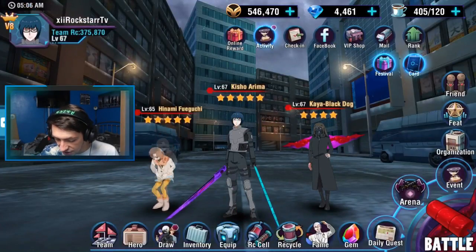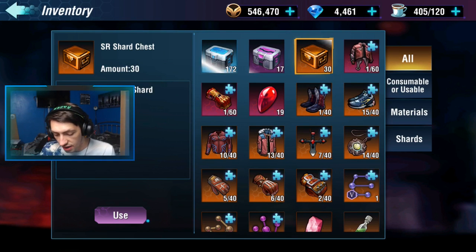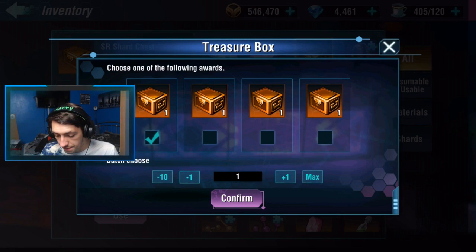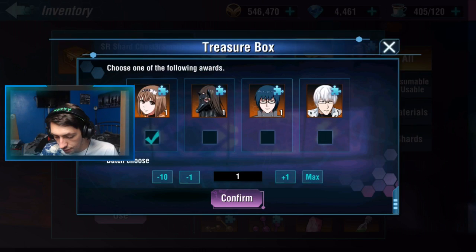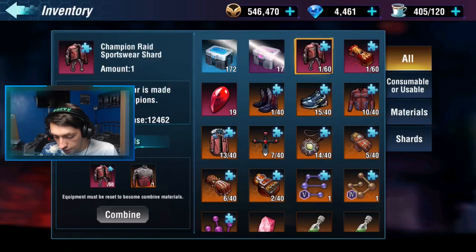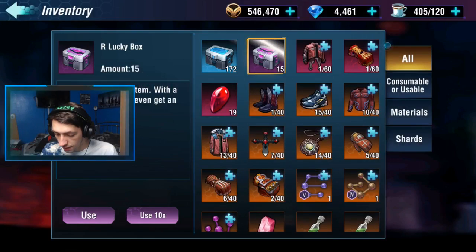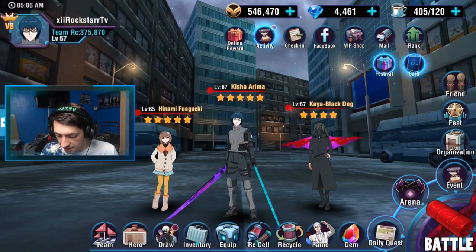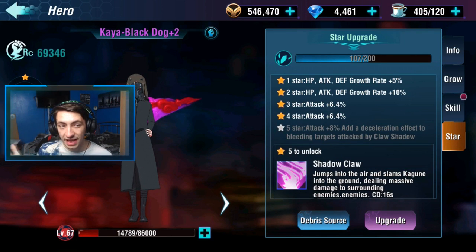Oh, and you get 10 SR chests every time — that's wild! Well, I know who I'm using these on. They're all going on Kaya Black Dog. There's nothing else in there that I can actually use at the moment, so I'm fine with putting them all onto Kaya Black Dog.